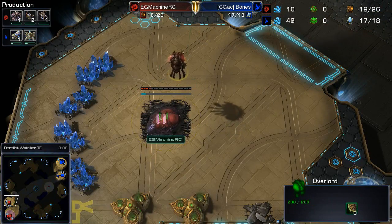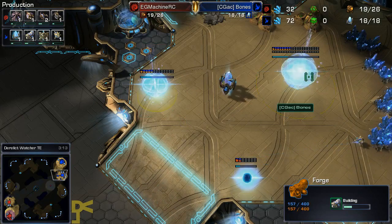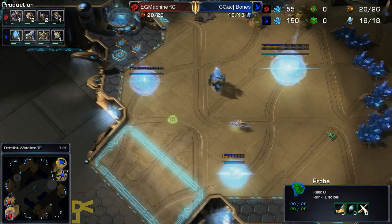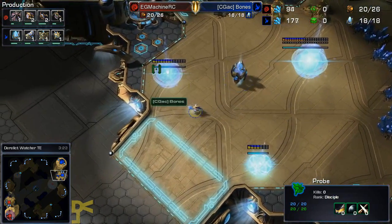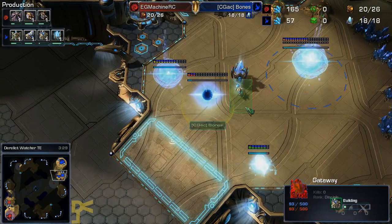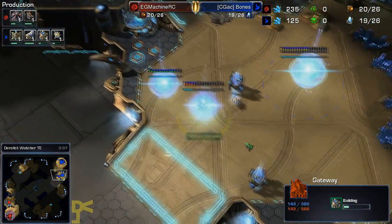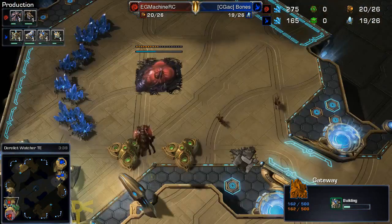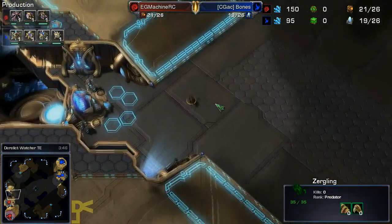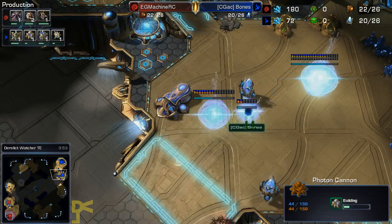There was a build that Whiterar used to do — I haven't actually seen Whiterar play for a little while now. I keep missing WCS EU because it's on at a really bad time here in Australia. But it was actually like a Gateway-first Nexus expand, and it was quite interesting to watch. No other players seem to do that kind of build anymore, which is a little bit unfortunate. Obviously it is very risky, but if you can catch some players out, get Warp Gate tech up pretty quickly along with the Nexus first, you can put yourself in a really nice position.